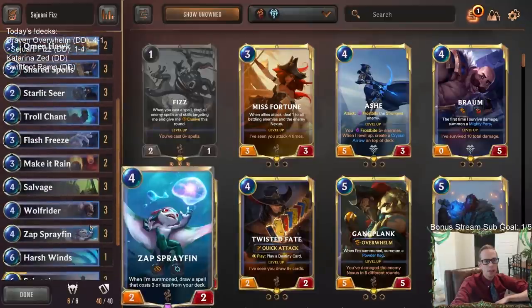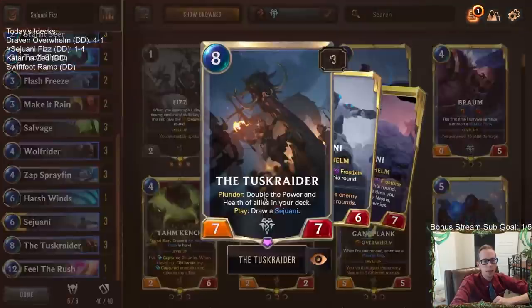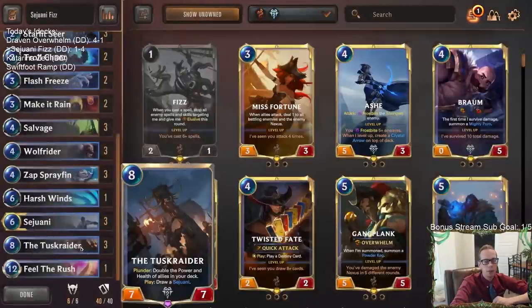I don't know — our deck was not as good as normal Fizz, like Twisted Fate Fizz, and just going with all the Elusives and trying to kill them really fast. I think that's a better deck. This one was trying to use Tusk Raider — we tried to ramp into Tusk Raider. Tusk Raider is just pretty slow for the current metagame. With Tusk Raider not having any keywords, it kind of feels like this card needs keywords like Overwhelm or something. It's just pretty slow.